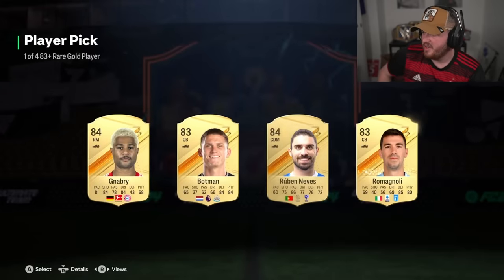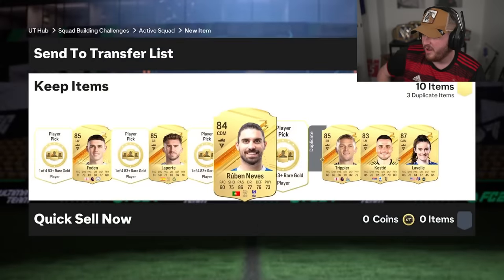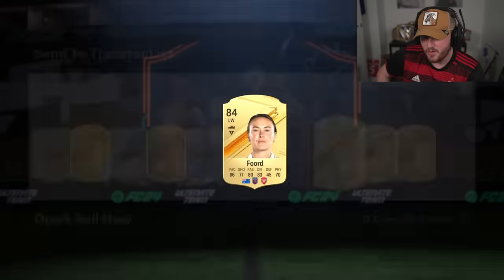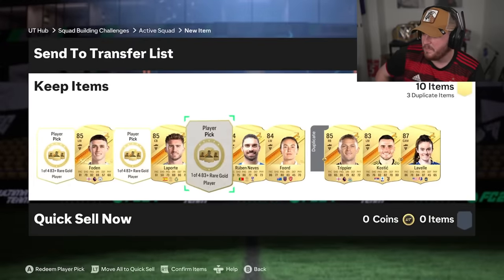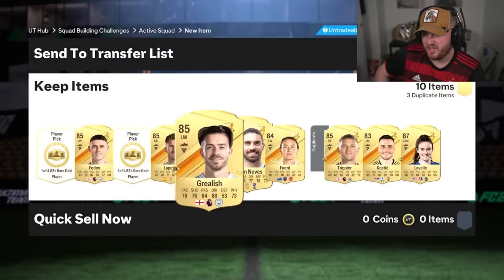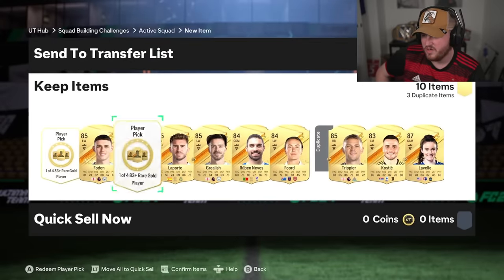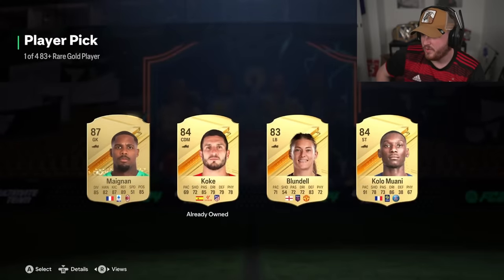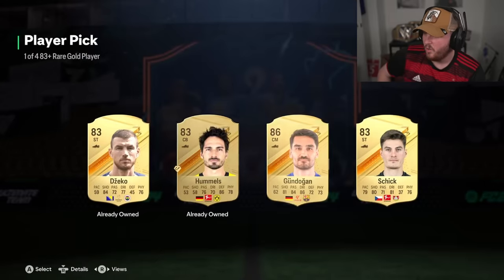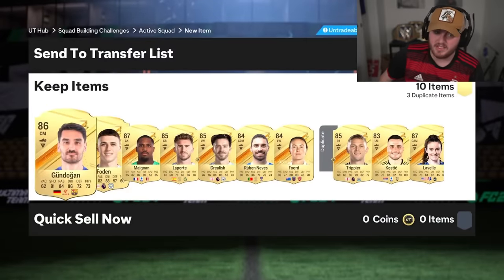No blues yet — I think we've only had one walkout as well. Where are the blues at EA? Get Jack a blue. This is not looking good at all. Two more left to get a blue. Mike Mignon, 87 rated — at least it's a walkout. Last one. No blues. That's disappointing.